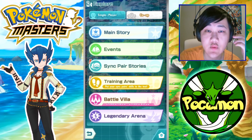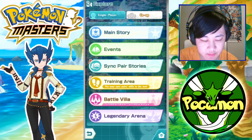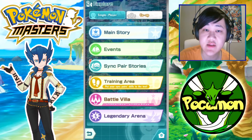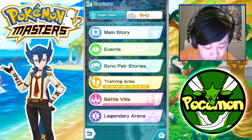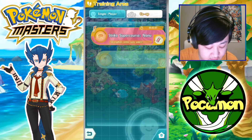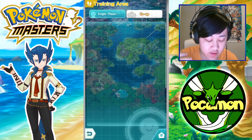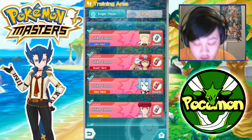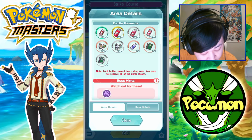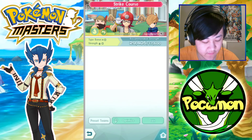However, two-star and one-star eggs have a much higher rate of dropping compared to three-stars. There are mainly three methods of obtaining these eggs. One is super courses, which are limited per day. There's super courses and literally any other single-player course that's not ultra-hard difficulty — apparently for some reason they didn't include it in ultra hard, maybe because they don't want us farming other stuff and eggs at the same time.